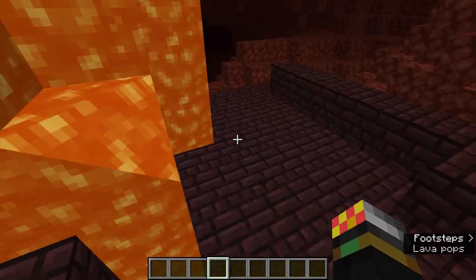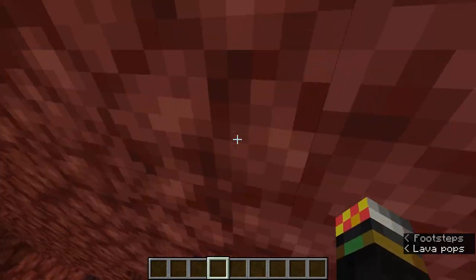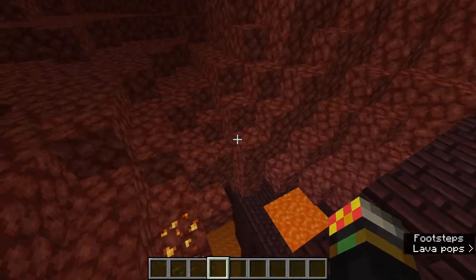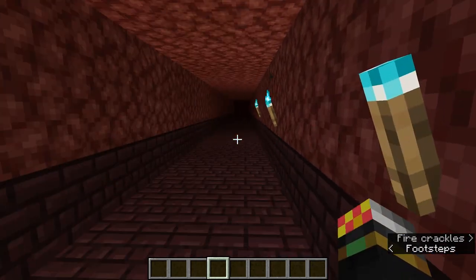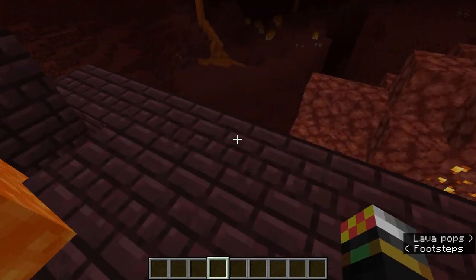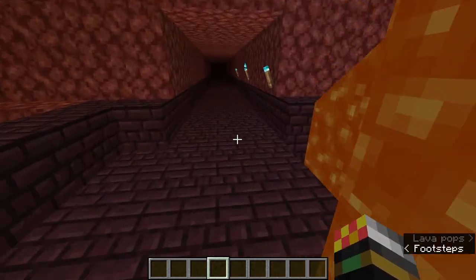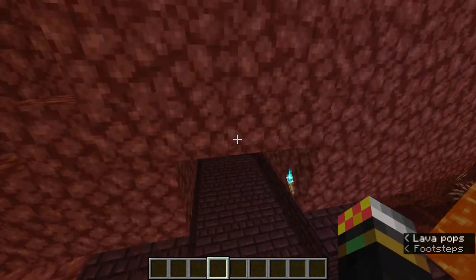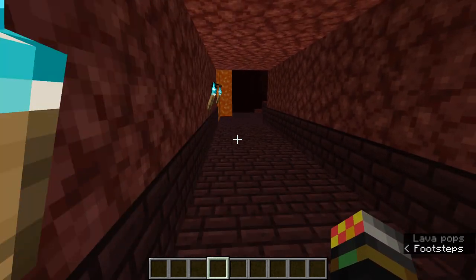A tip for exploration in general — whether in caves, nether fortresses, or strongholds — use torches. I always put torches on the right as I go forward. For example, I know my nether portal is in that direction, so as I explore I put torches on the right. Then, to go back, simply keep the torches to my left.